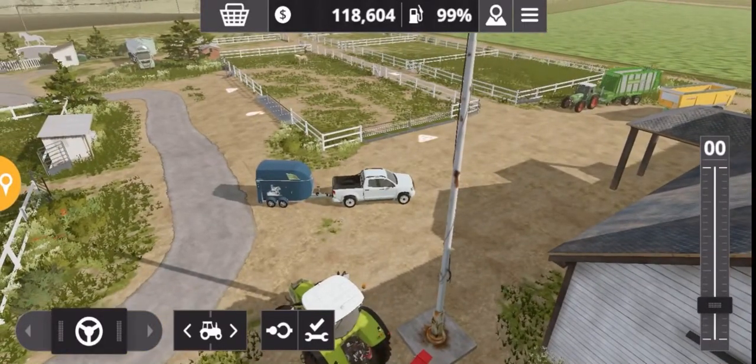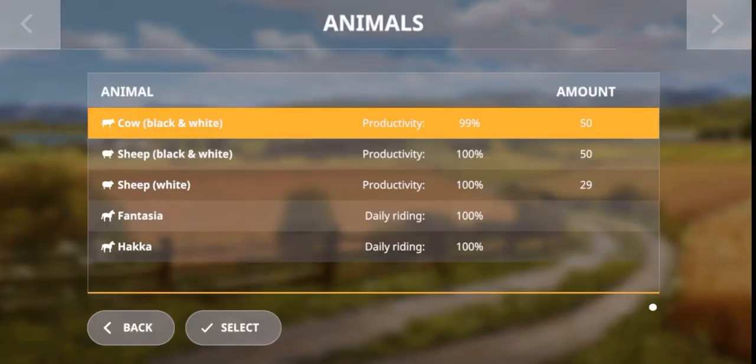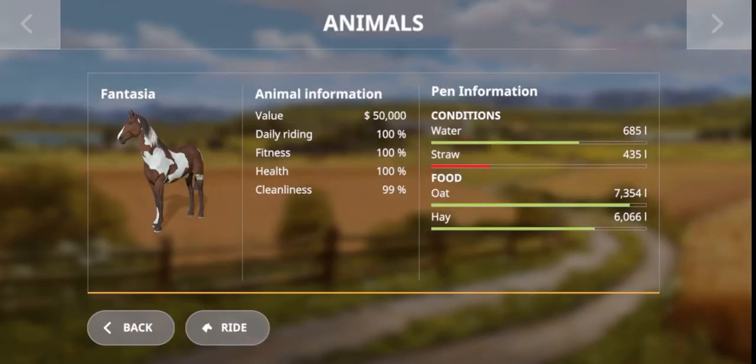Hey guys, I'm Farmer Charlie and welcome back for another Farming Simulator video. Today we're going to be looking at horses with the aim of showing you how to train them to the stage where they're worth $50,000 each, as you can see with this one — and this one on the right is also worth $50,000.